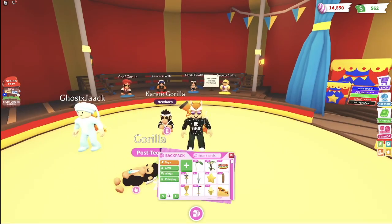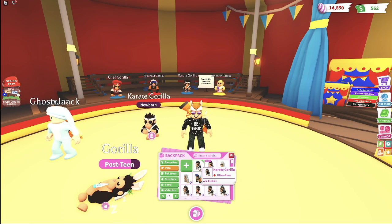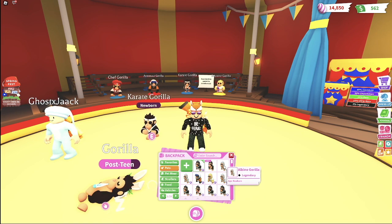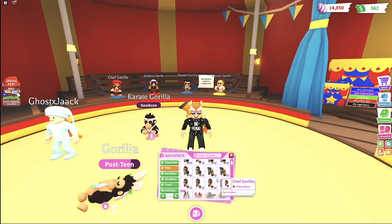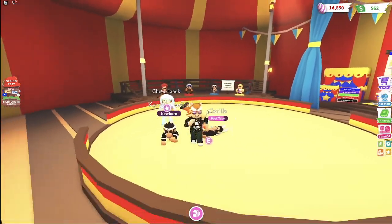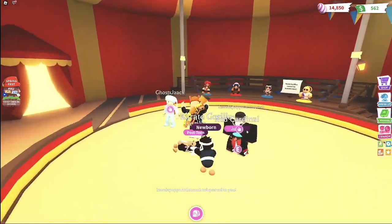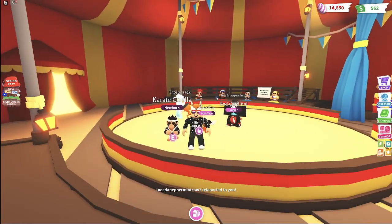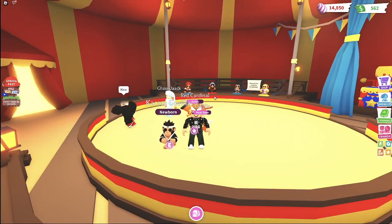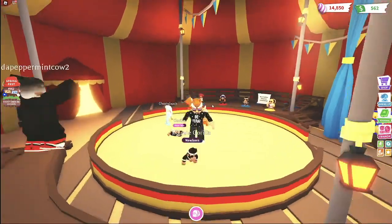We got every single pet from the gorilla fairground update — I'm so proud! We got 130 gorillas, a whole bunch of karate gorillas, some chef gorillas, one emperor gorilla, three albino gorillas, and also two astronaut gorillas. Thank you guys so much for watching today's video. If you want to be in one of my videos, all you have to do is subscribe — I choose a few people every once in a while to join my server. It has been the feral Daryl that plays. Goodbye!